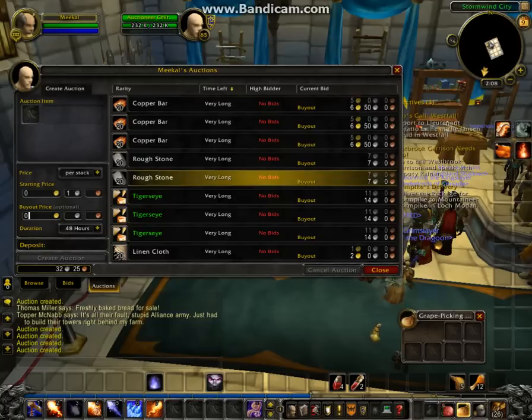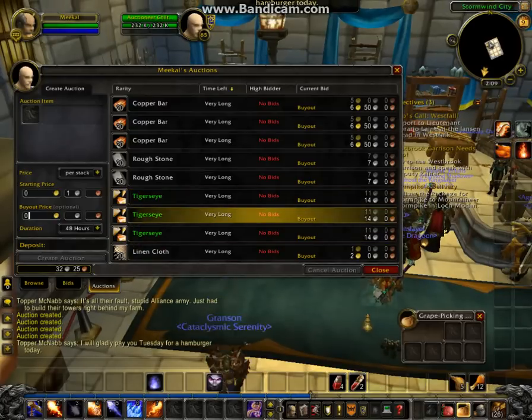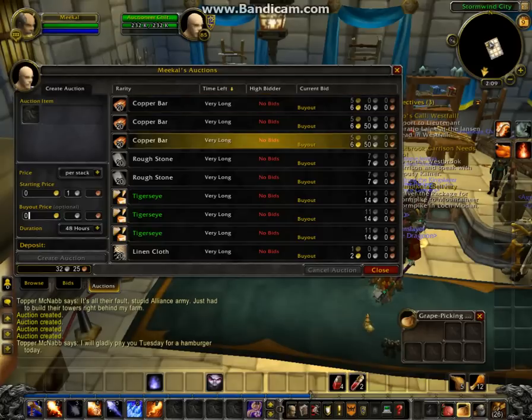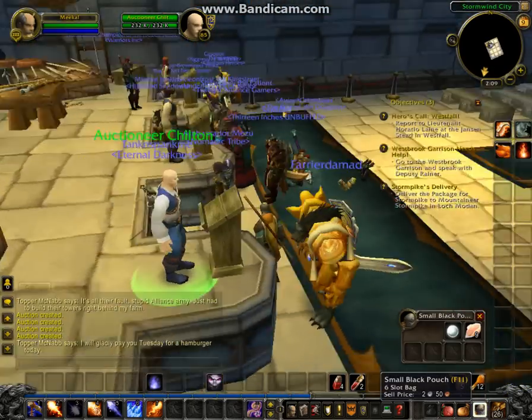So I've added more auctions here, because from questing this is what I've collected. I was able to get a stack of linen cloth, tiger's eye from mining, some more rough stone, and some more copper. The first copper stack didn't sell yet, but I'm sure within the 48-hour mark all of that should sell, and we'll be able to see how much this character has at that point.